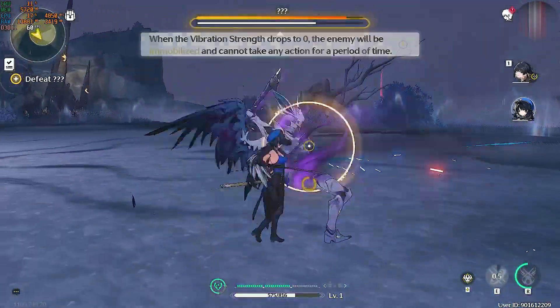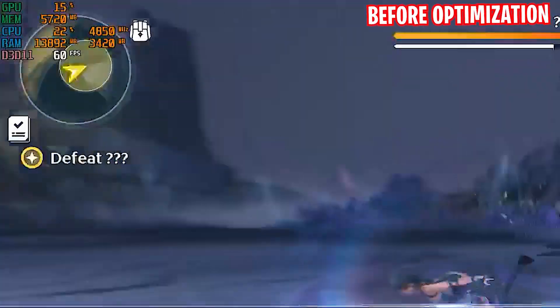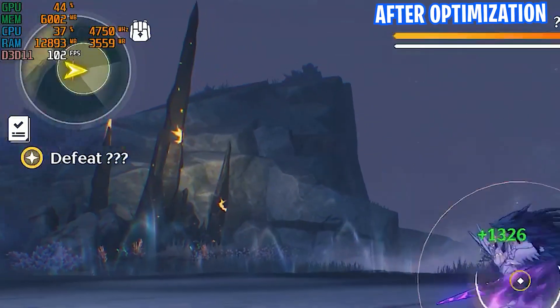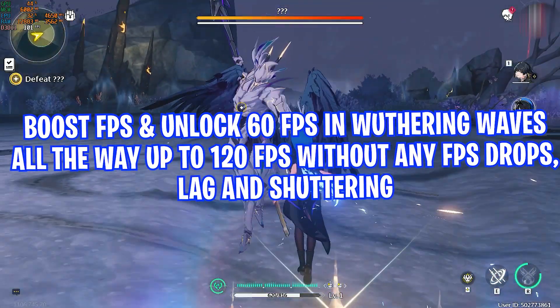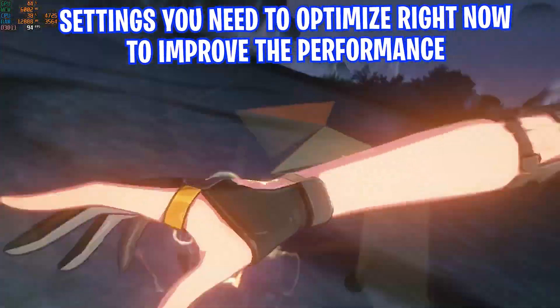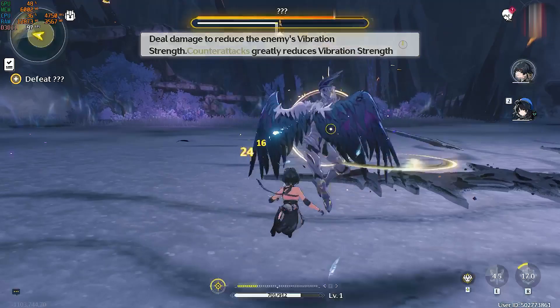Hey guys, what's up! Hope you are doing great. In this video we'll show you how to boost FPS and unlock 60 FPS in Wuthering Waves, all the way up to 120 FPS, without any FPS drops, lag, or stuttering. To get better performance with the best settings, this video covers all the essential Windows settings you need to optimize right now to improve performance and unlock the FPS in Wuthering Waves.